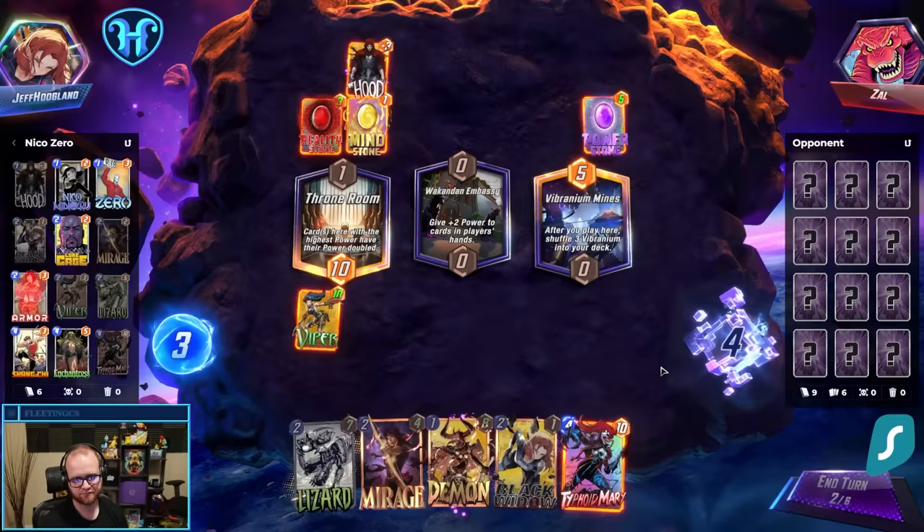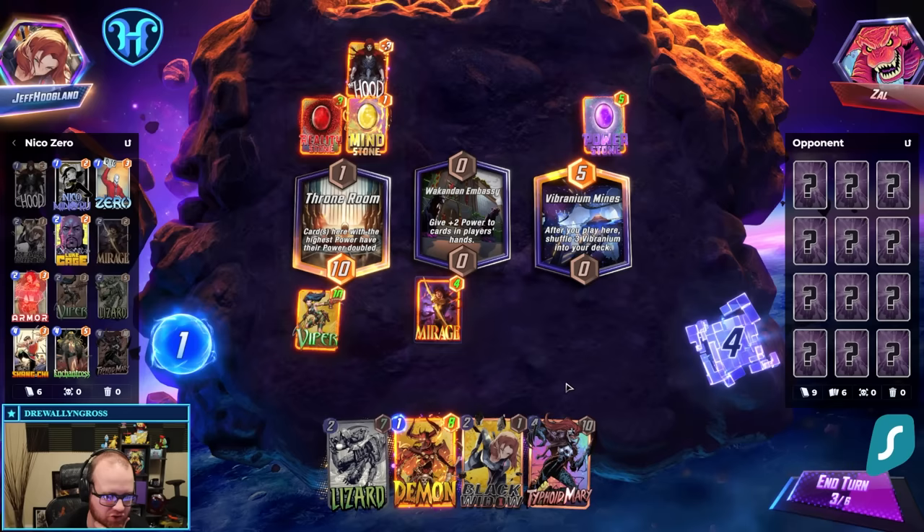There's a good chance they don't have another stone that draws a card right now, just because they Power Stoned last turn. I think I'm just going to Mirage — get a little bit of info about what they have going on.